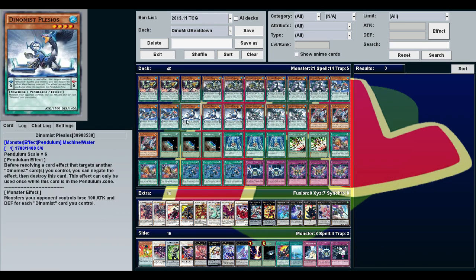Plesios, while on the field, makes all your opponent's monsters lose 100 attack and defense for each Dino Mist card you control. With him in a pendulum scale that's 300, and with a full field you can really lower their attack. He's also got 1700 attack himself, so he's a decent beat stick.